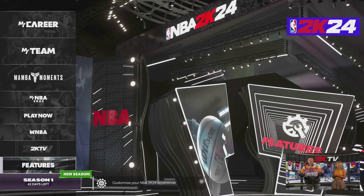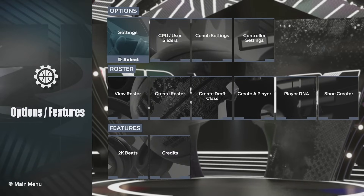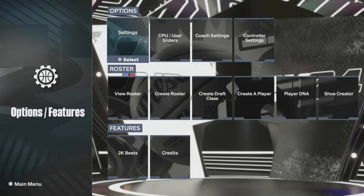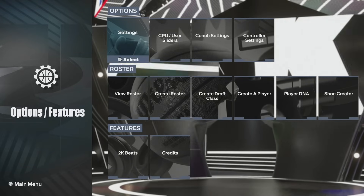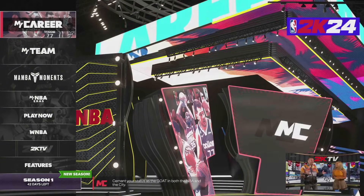First off you're just going to scroll down from the main menu and go down to Features. Once you get to that screen you want to click Settings, then scroll all the way to the bottom and turn on Cross Play. I think it's already going to be turned on for everybody — it was on for me personally.